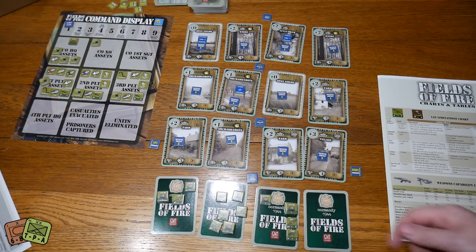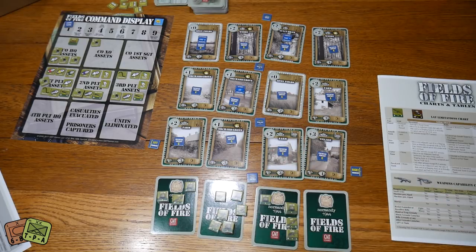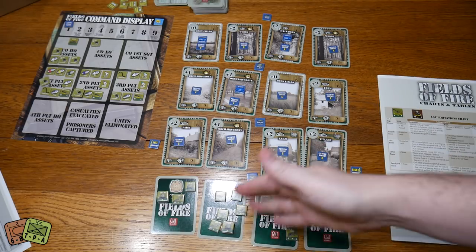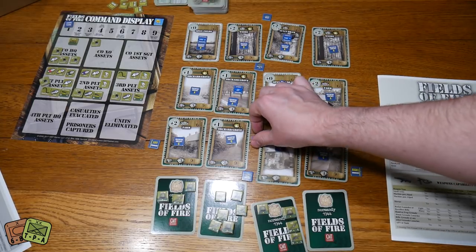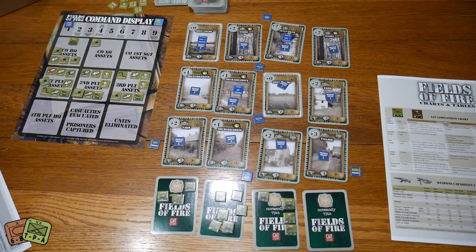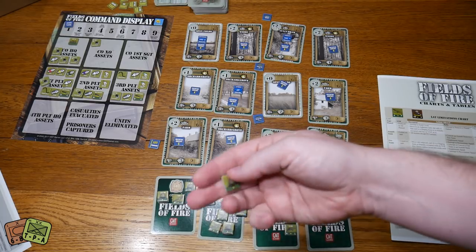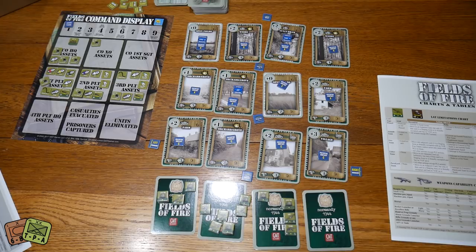The heavy machine gun is assigned to third platoon. The mortar section is a full mortar section and they're going to act independently, going with third platoon. They're going to be stationed in with them, hopefully setting up a good fire position in the orchard grove so they can attack objective one — the gully — and objective two — the open fields. That's the plan.